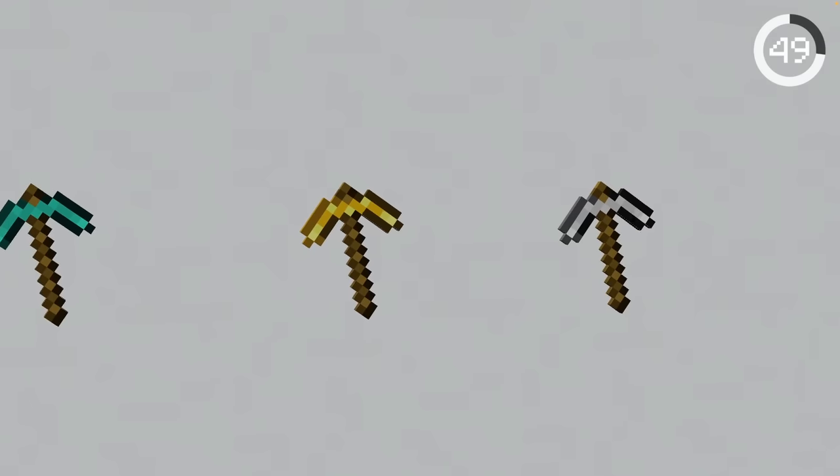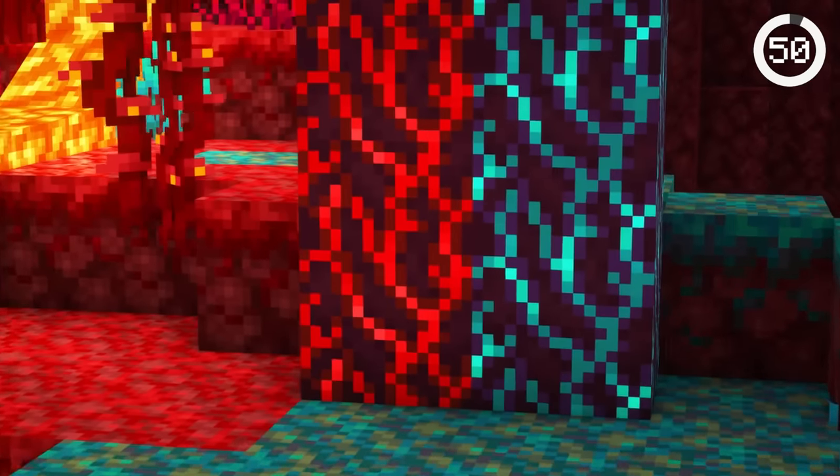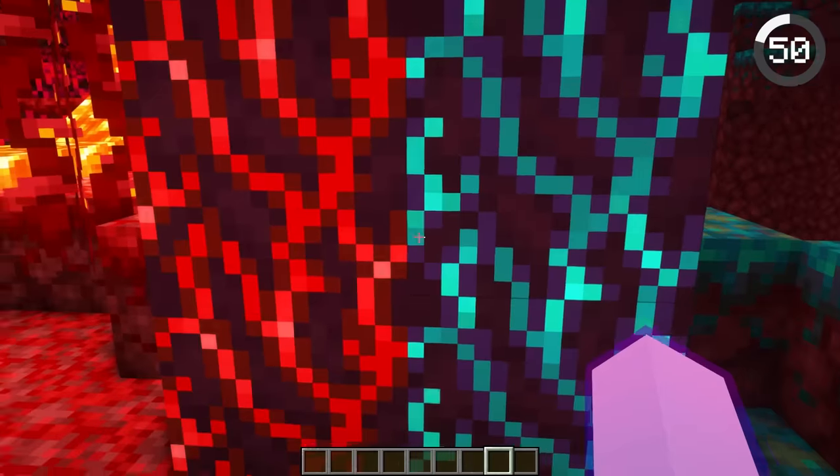All Minecraft tools use wooden sticks as their handles, except one. Netherite tools are the only ones with a crimson shaft. Crimson and warped logs are actually animated and have a pulsing texture, making them feel almost alive.